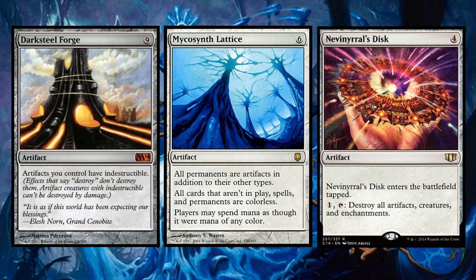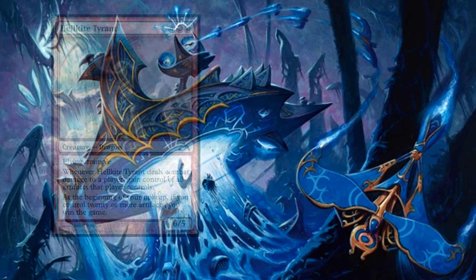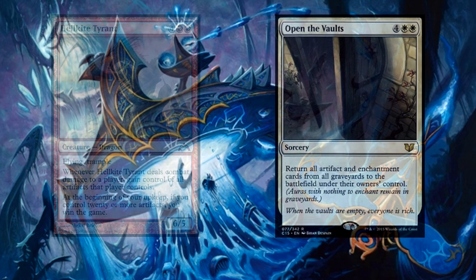I'm sorry. We also run a few cards that make having a field of artifacts just a fun day for us. Hellkite Tyrant can steal everything from an opponent if they control only artifacts. And if you have 20 or more at the beginning of your upkeep, you win the game! If our artifacts find their way into a graveyard, we can return all of them to the battlefield using Open the Vaults.